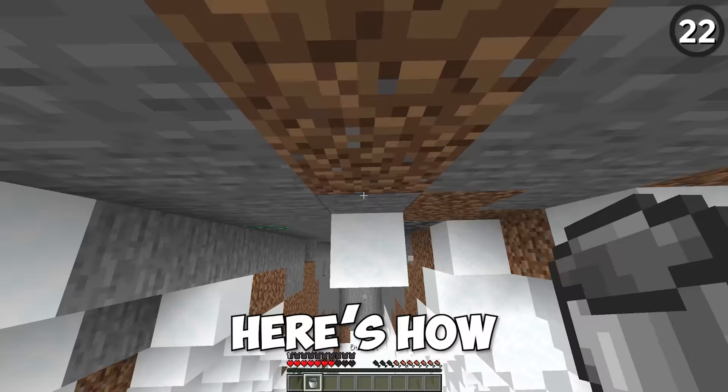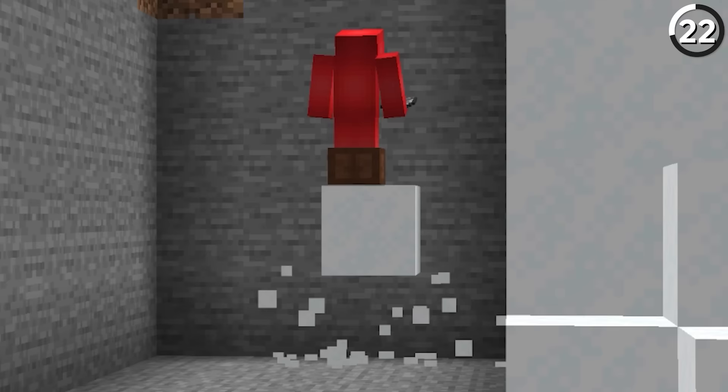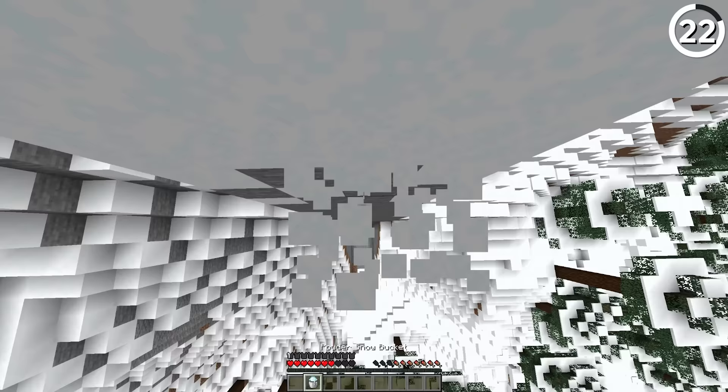Here's how to wall jump in vanilla Minecraft. With a little bit of skill and good timing, you can jump and place powdered snow underneath you and use that to climb up a wall. It does take a bit to learn, but once you've got that down, you'll be scaling walls left, right, and center, all without leaving any evidence behind.